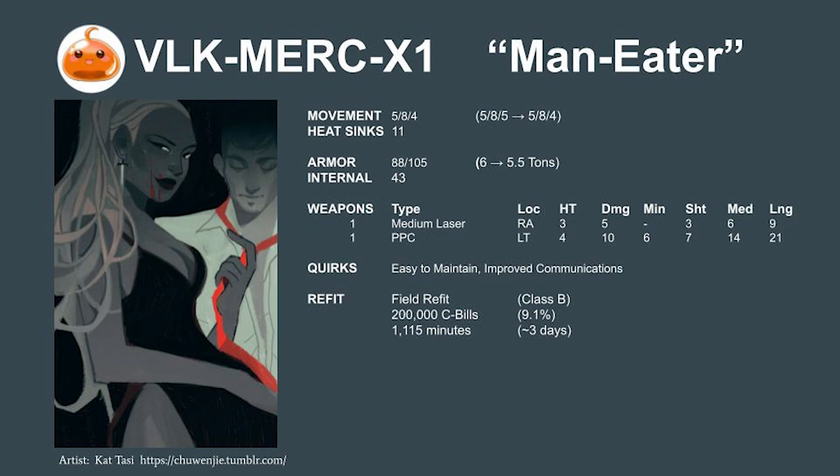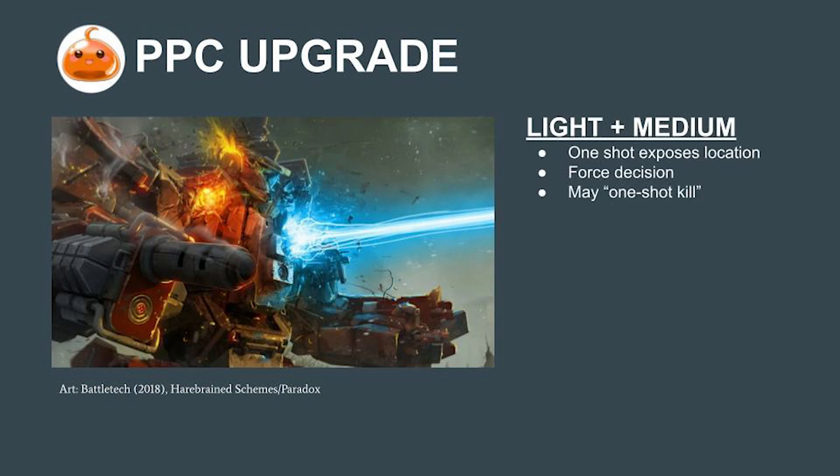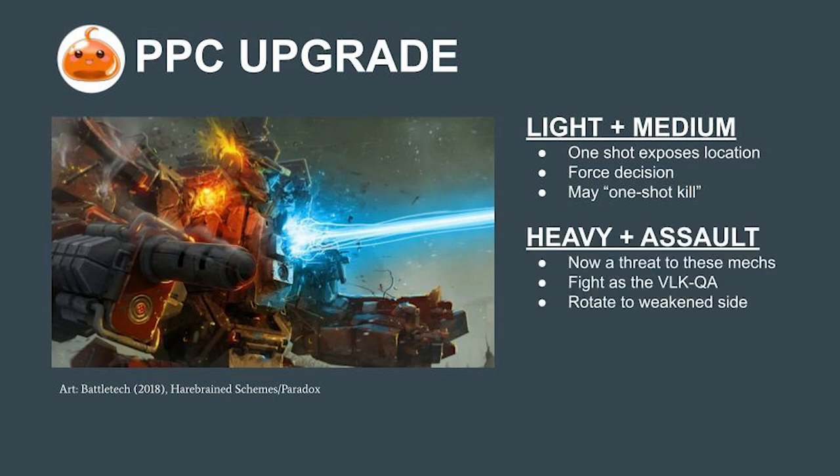The change from an LRM-10 doing 2 groups of 1-5 damage to a single blast of a PPC doing 10 damage cannot be overstated. That level of firepower can completely strip the armor off a location of a light or even medium mech, exposing them to critical threats in a single shot. This will force them into an early decision to retreat, eject ammunition, or in some instances, the Maneater may one-shot these types of mechs. The weapon swap now makes the Valkyrie a legitimate threat against heavies and assaults. Pilots with this upgrade will fight in the same style as with the original Valkyrie QA, using their speed to maneuver to a favorable trading range and rotating to the sides to attack weak spots in the armor.